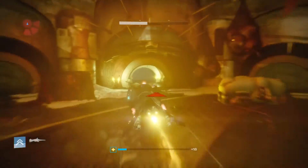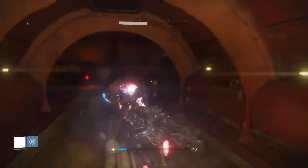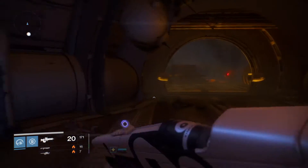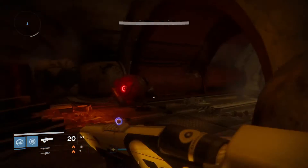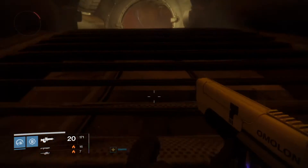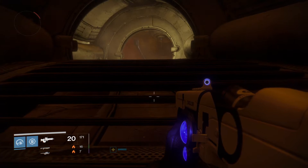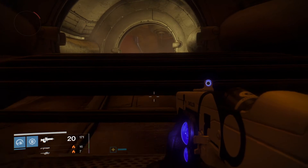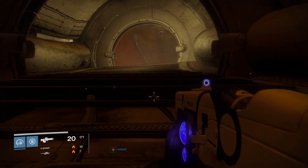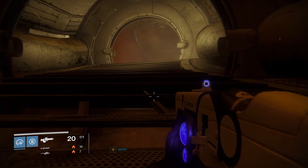Basically just flying here to the Forge, come around the corner here, and once you get to the stairs, crouch. Walk very slowly, and it should trigger you into a matchmaking event.